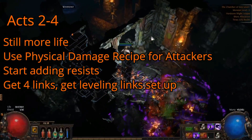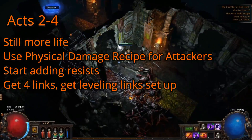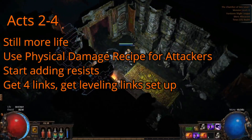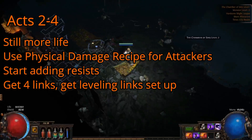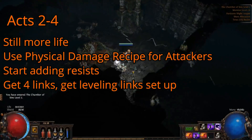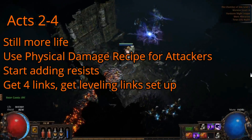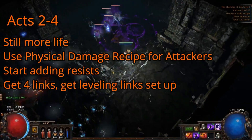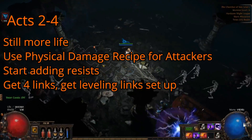At the end of Act 3 you can do the library quest to gain access to all skill gems available at that level, and then midway through Act 4 you'll gain access to the rest through a quest. At this point it's good to set up the gem link setups you'll be using for the rest of the leveling process. Hopefully by then you've found enough four links to set up good movement skill, damage skill, and any support link setups you might need.